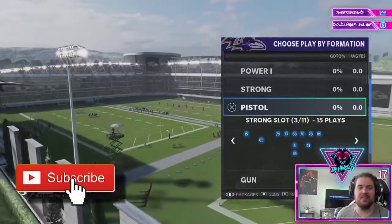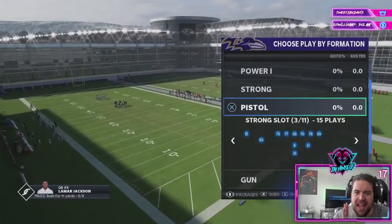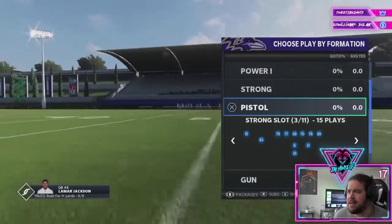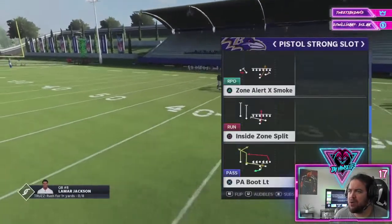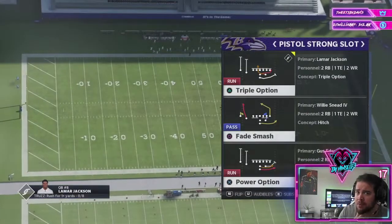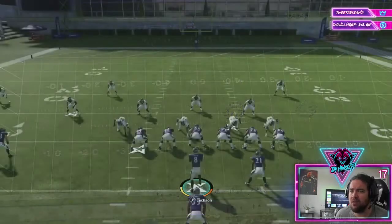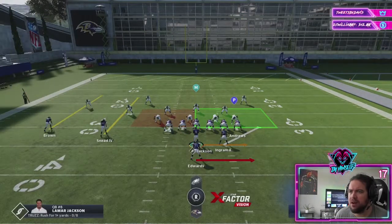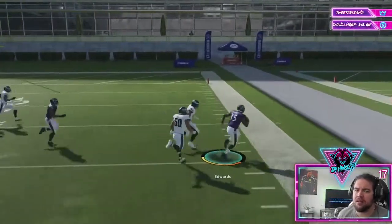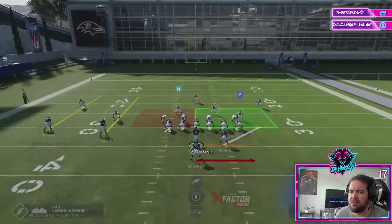Hey, Jay here bringing you another Mutt Bully tip — this is another QB run where we can glitch out defenses. It's going to be the power option. We are in the Baltimore playbook, and we like it because it has some cute runs. Let's run the power option as is, nothing too crazy — maybe you get some yards, but what we really like about it is if we see the right type of look.